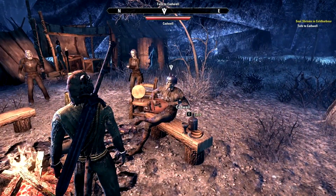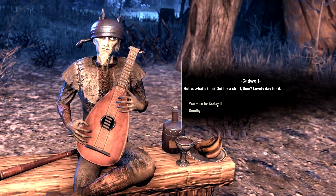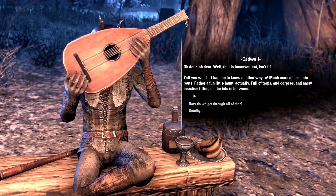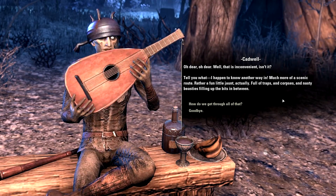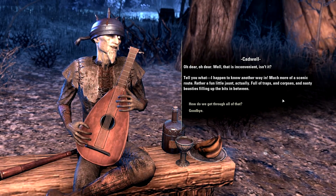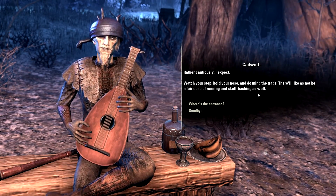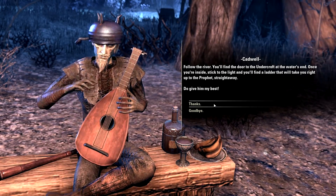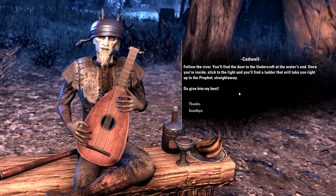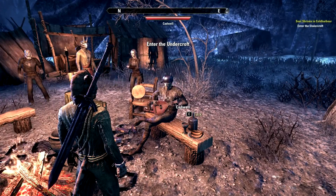Here's Cadwell — you might recognize this voice. I think he tried to sell someone a parrot at some point. He says 'lovely day for it' and knows another way in — much more of a scenic route, full of traps and corpses and nasty beasties. Follow the river, find the door to the Undercroft at the water's end, stick to the light, and you'll find a ladder that takes you right up to the Prophet. Cadwell's kind of the comedy relief character, and whenever you're in Cold Harbor he always seems to know exactly what's going on.